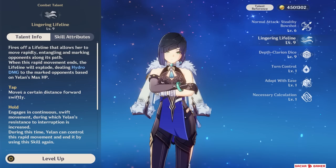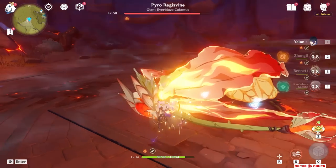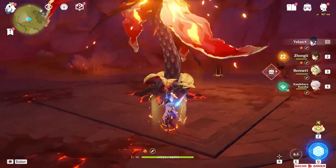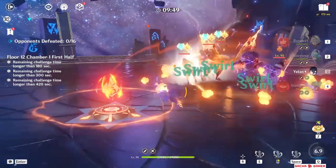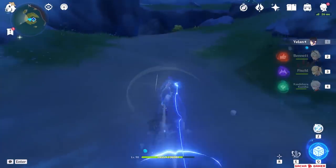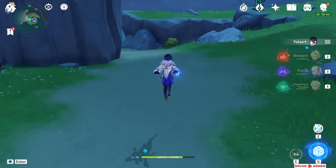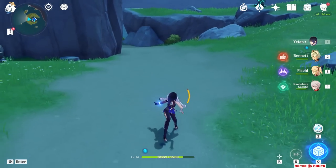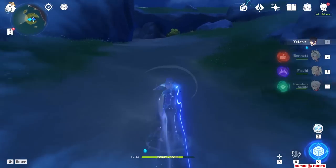Also, activating the burst deals initial damage in a wide area which can further help with applying more Hydro to surrounding enemies. The skill on the other hand is really interesting — it has a pressed version where she makes a small dash and marks nearby enemies for explosive Hydro damage, or if you hold down the button she gains really fast movement and you can run around and attack a bunch of enemies. You can prematurely exit this mode by dashing, jumping or pressing the skill again. However, since dashing consumes stamina, unless you need to dodge, it's better to jump cancel or press the skill again.